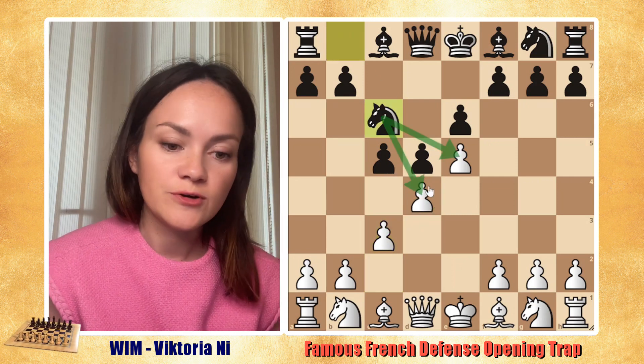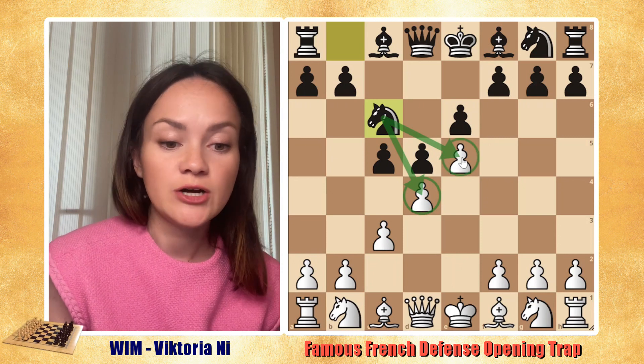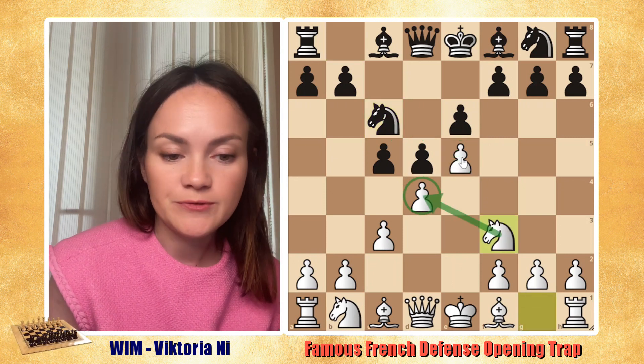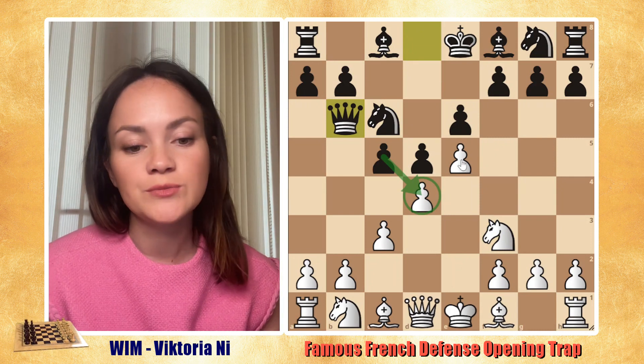After knight to c6, black is trying to put some more pressure on d4 and e5. So we keep defending it by moving knight to f3, and after queen b6, black is still giving more and more pressure.